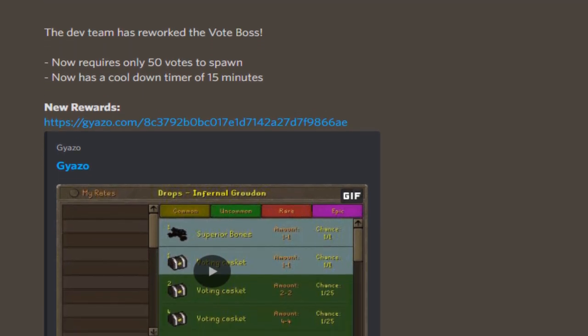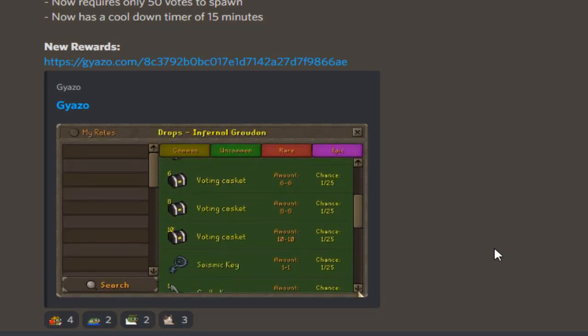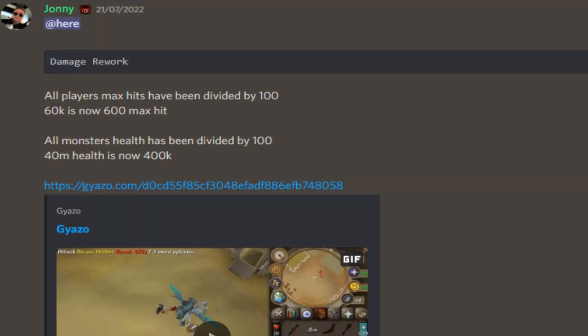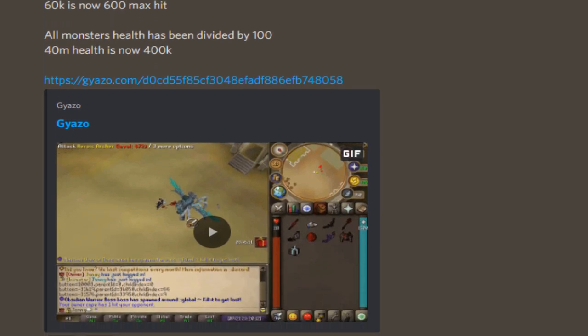The vote boss has been reworked — it now requires only 50 votes to spawn and has a cooldown timer of 15 minutes. There's a little video showing what loot you can expect to get. Very nice — some big bonds in there as well.